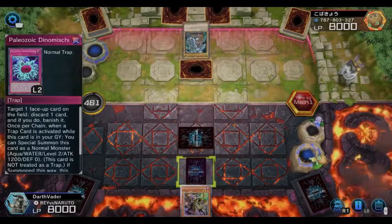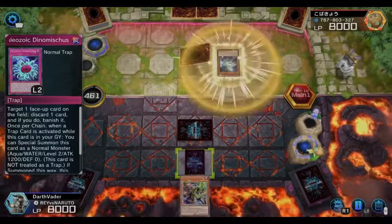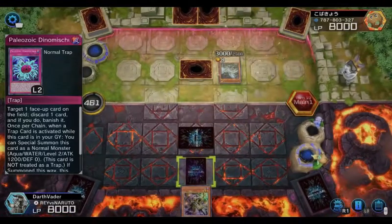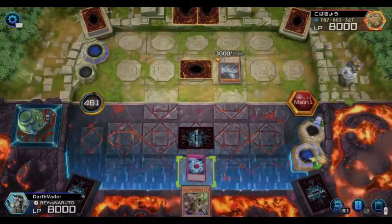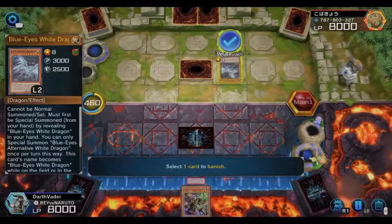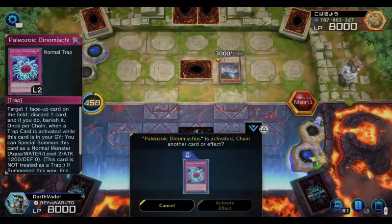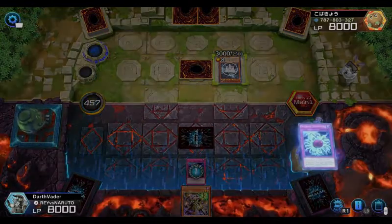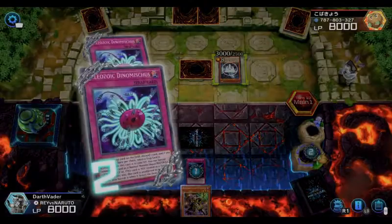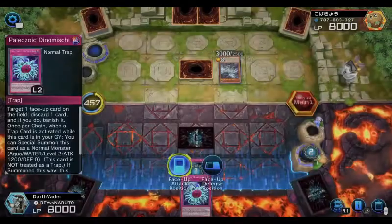You already know what he's about to do — he's gonna special summon. Can't have that. Activate, discard one card, and just like that — remove from play. This card comes clutch many times when you need hand removal.